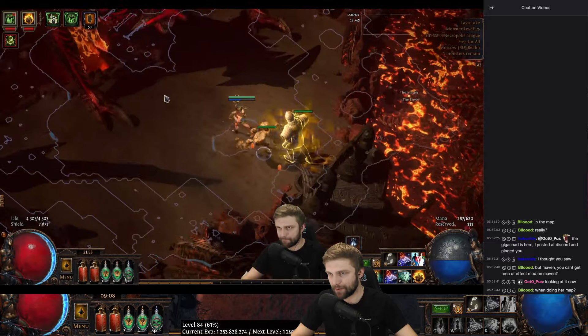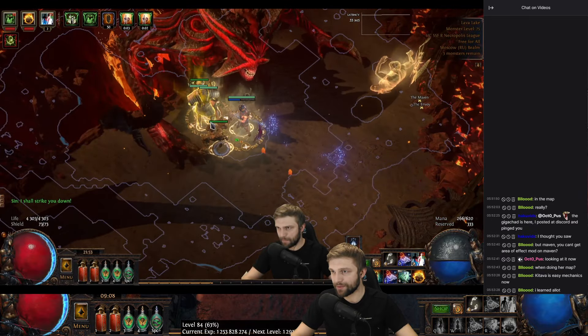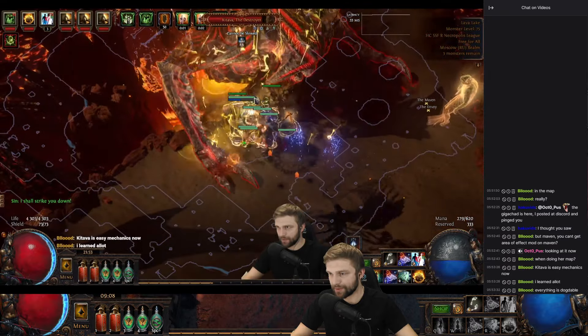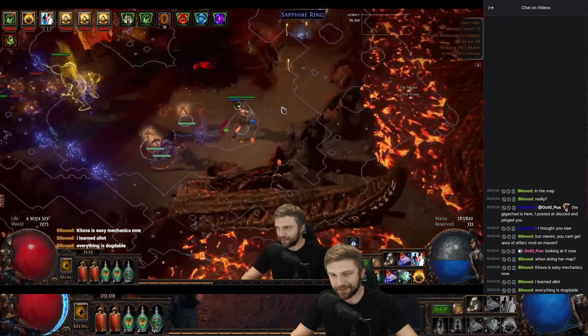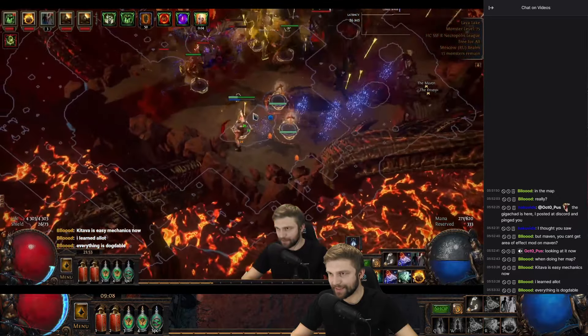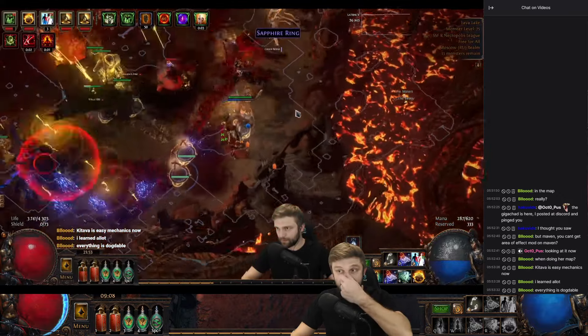This is the first tier 8 map I completed. After this I also completed a tier 9 map. That was Lava Lake map, which is Kitava — the Kitawa Ike 10 boss. I was a little bit afraid of doing it because the map was also rare with some bad modifiers on it. But apparently we still do plenty of damage, even though I didn't upgrade my weapon or my quiver. So no upgrades happened really.